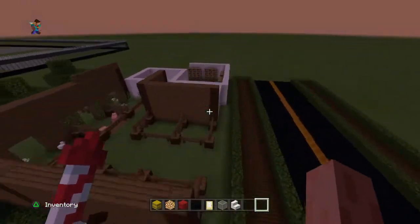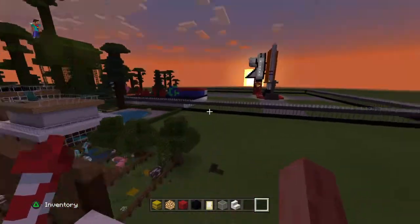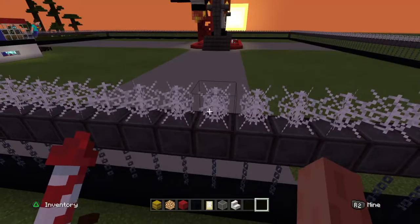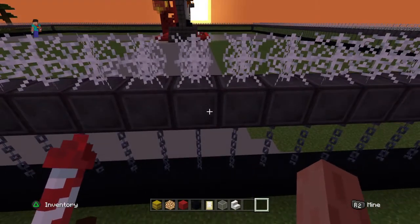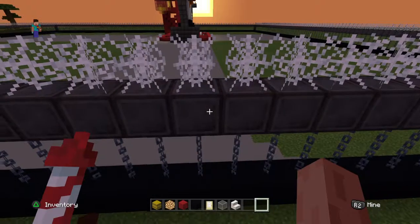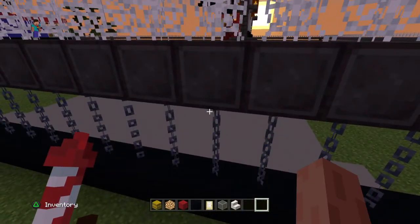This is my cousin Lucy's house — nowhere near done. This is how I built the fence: I literally put black concrete all the way around on the bottom, cobblestone on top. I don't know what material this is — let me just look. I built a block of nether right there, and then chains there.